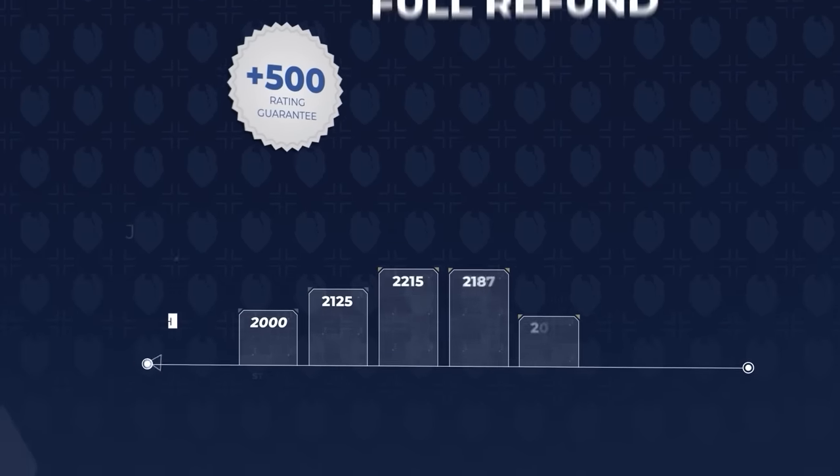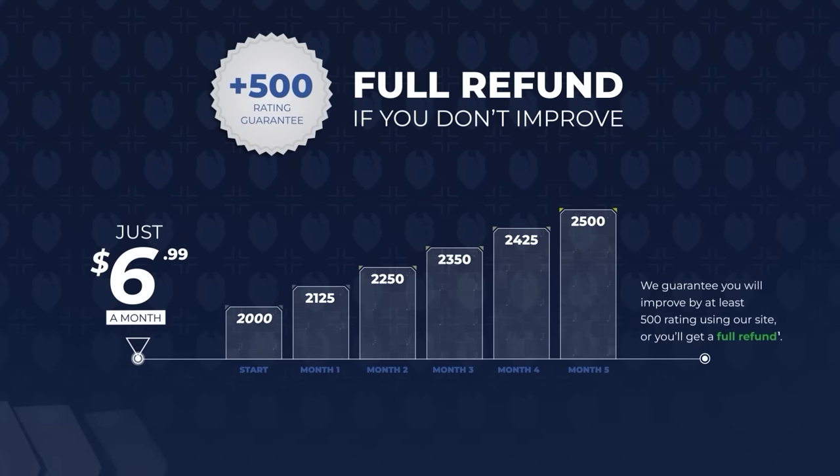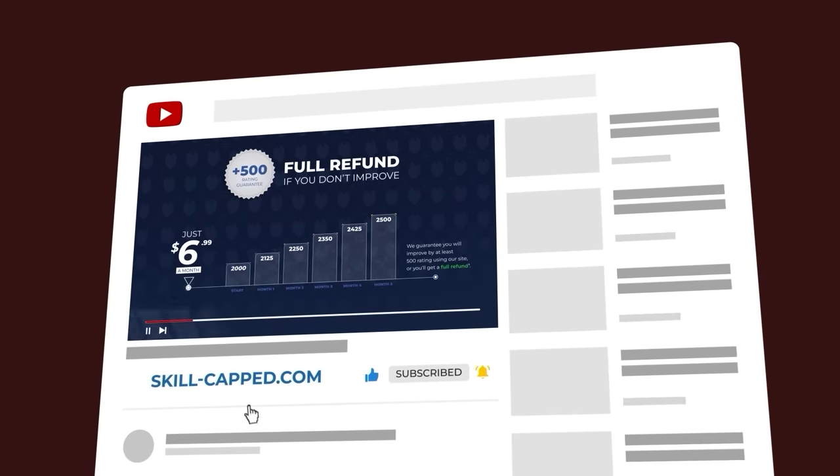We continue to offer a rank-up guarantee where we promise that you will gain at least 500 IO score while using our guides, so after this video visit the links below with an exclusive discount code to sign up for skill-capped.com today.